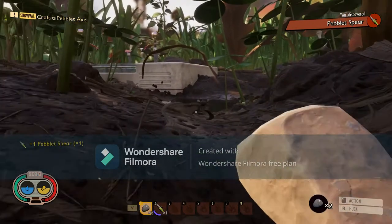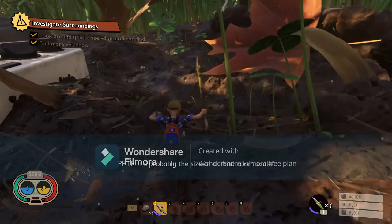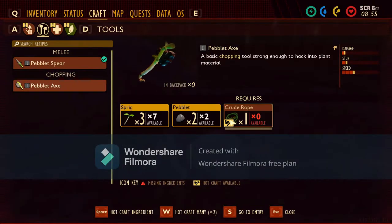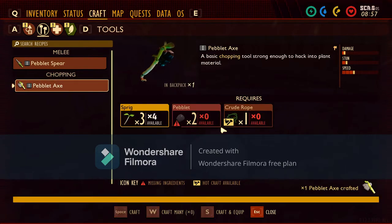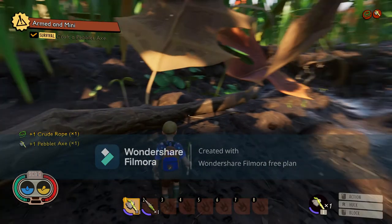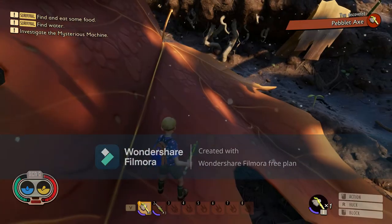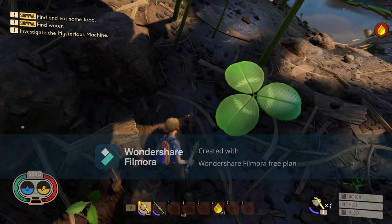Now that I have a spear - let me switch to third person mode. It's actually a lot better to play like this because you see more around. I think I can craft an axe now, I just need crude rope. Now I have an axe - this is great. I learned crude rope, I learned axe, and I crippled myself. What is this? Aphid dew? Aphid honeydew?